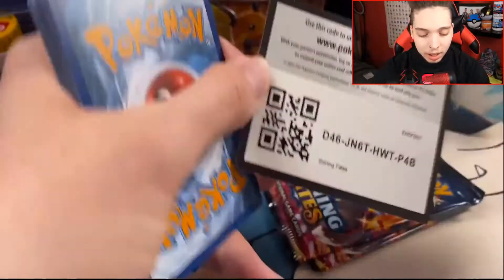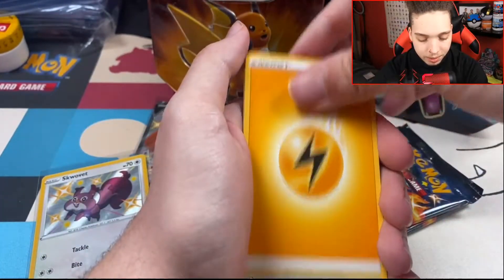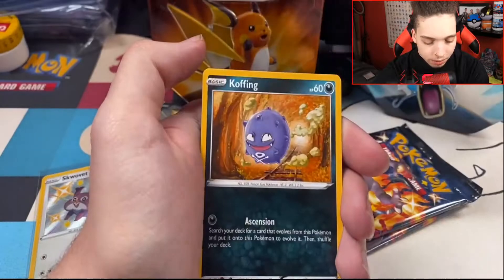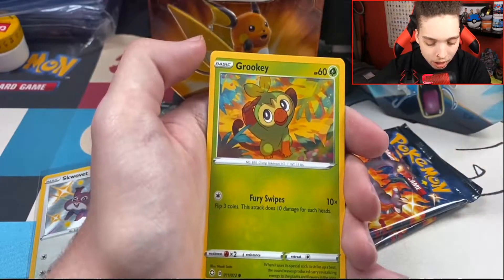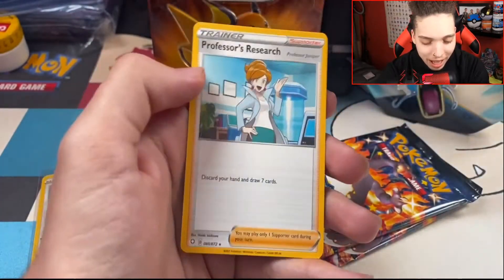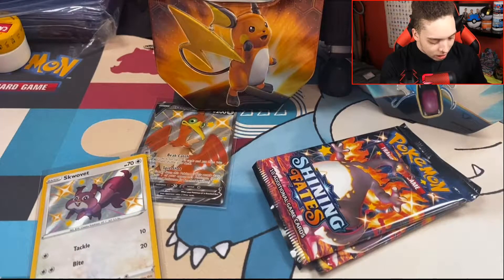Pack three — I can't get it open — come on pack, just open for me. There we go! Code card, one two three four, I declare a full haul. Electric energy, Floatzel, Rusted Sword, Dartrix, Trapinch, Weavile, Coffin, Shinx — is the next one? No — Rookidee. A shiny Hattrem! I actually need this card as well, so I'm happy with that, and a Professor's Research. I think in the last Shining Fates opening we got Hatenna or Hattrem — so we'll add that to the collection.